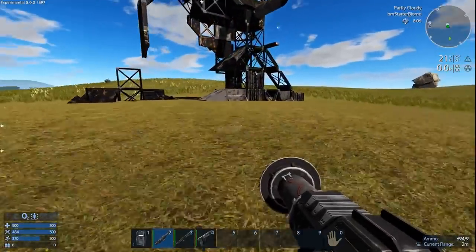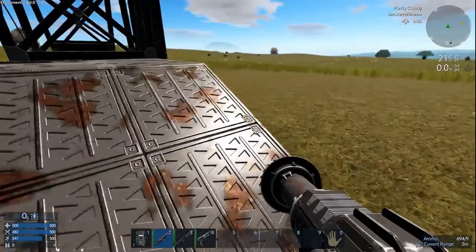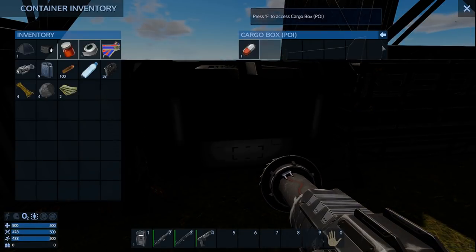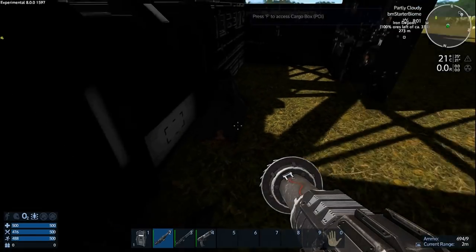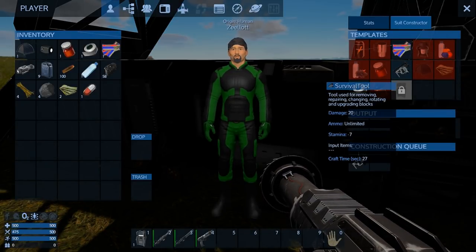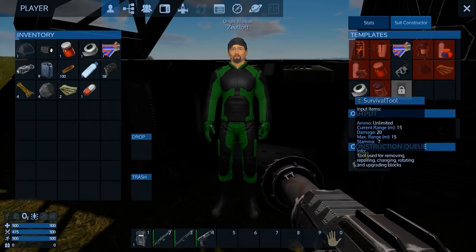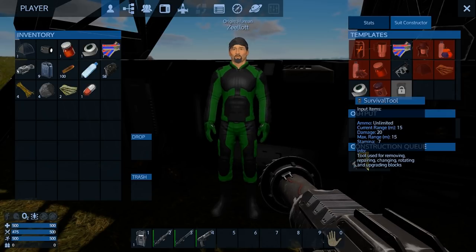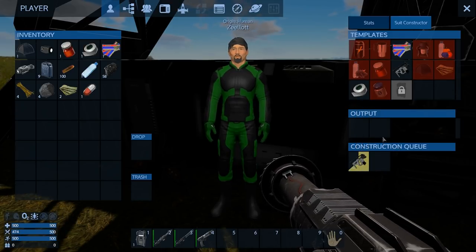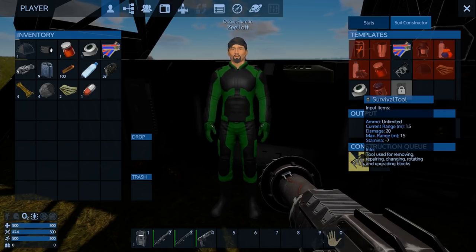The temperature's holding pretty steady, I like that. Let's find the cargo box. There it is — a couple of them. Some pills... no, just one. I forgot to build our survival tool. It's really good early on, especially if your drill blows up and you need to rebuild.